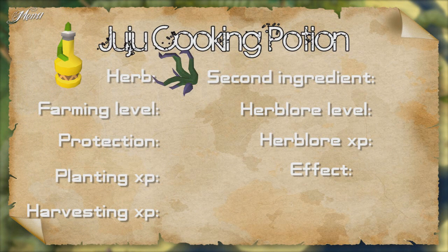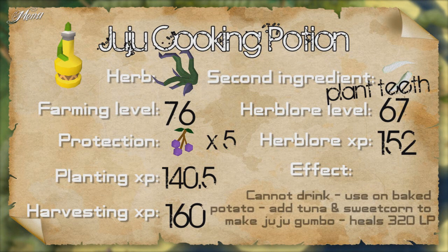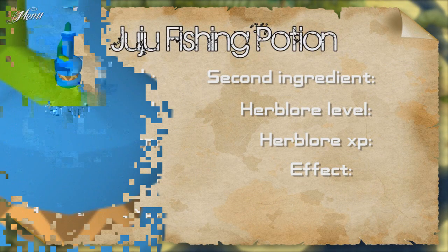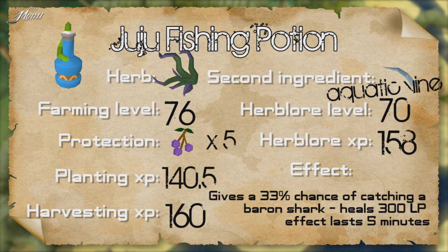The Juju cooking potion uses the herb Shango, requires 76 Farming, 5 large berries to protect, and gives 140.5 XP for planting and 160 XP for harvesting. The second ingredient is plant teeth — requires 67 Herblore and gives 152 XP. You cannot drink this potion; use it on a baked potato to make a strange potato, then add tuna and sweet corn to make a Juju gumbo, which heals 220 life points plus 10 per second for 10 seconds — 320 total. The Juju fishing potion also uses the herb Shango; the second ingredient is the aquatic vine — requires 70 Herblore and gives 158 XP. Drinking it gives a 33% chance of catching a baron shark while shark fishing, which heals 300 life points total. The effect lasts 5 minutes.